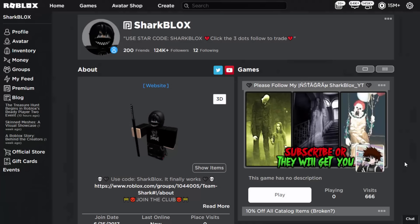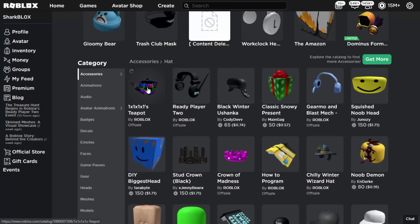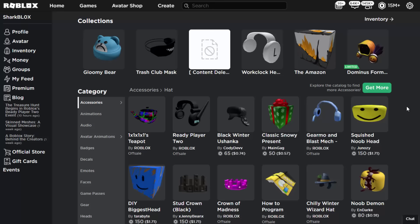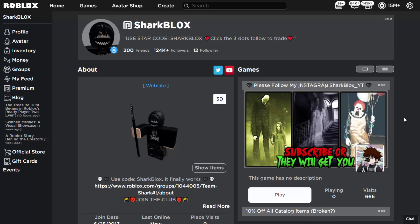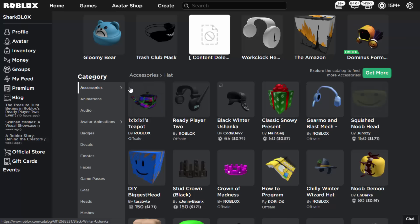You get the badge on your account and you've now unlocked the teapot from the Ready Player 2 event. Just check your Roblox profile, scroll down, and you'll see it in your hat accessories. You also get a shirt and pants as well. That's how you get the 1x1x1x1 teapot — a pretty cool item named after the famous hacker. If you enjoyed this video and want to stay up to date with Roblox events, like, subscribe, and turn notifications on.